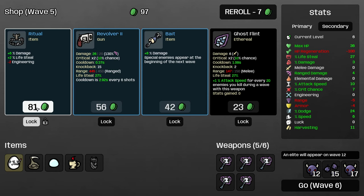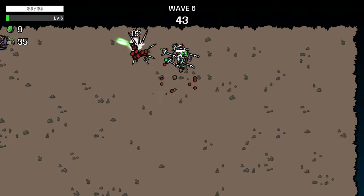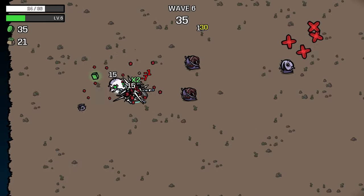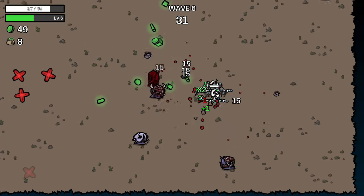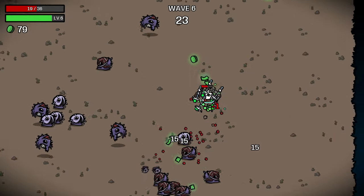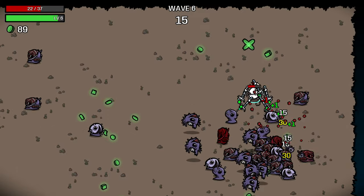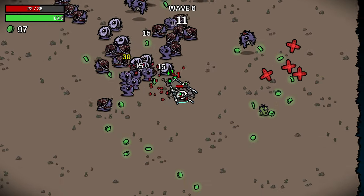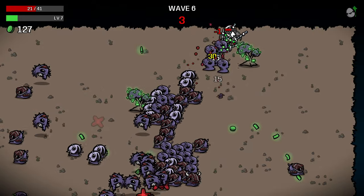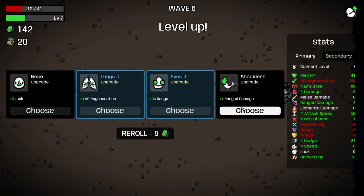Cannot afford to take Bait here, but I will take the Ritual and roll looking for another Scepter. You can't buy Bait on Ethereal builds because you're going to spend all your shots trying to kill the Bait aliens and just not generate stats. This is the first wave where we're likely to start generating some stats. Especially because I did find some damage, so we're able to clear these enemies at least a little more rapidly. I'll take one flat range damage here.